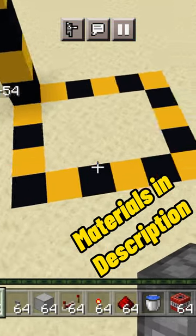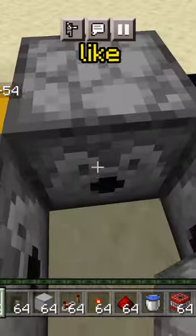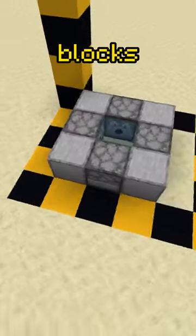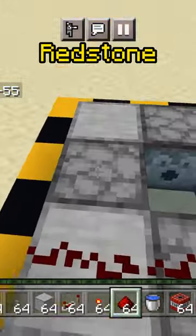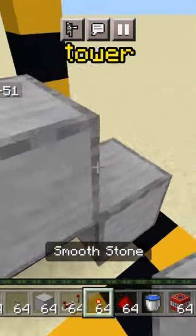To start, first clear out a 5x6x5 area and place four dispensers just like so, with four blocks and water. Then place redstone and two repeaters just like so, both on four ticks, with a torch tower on the side.